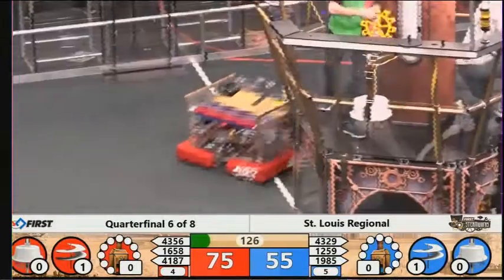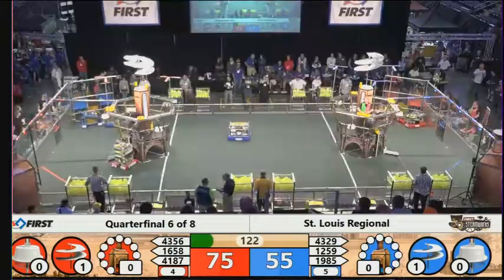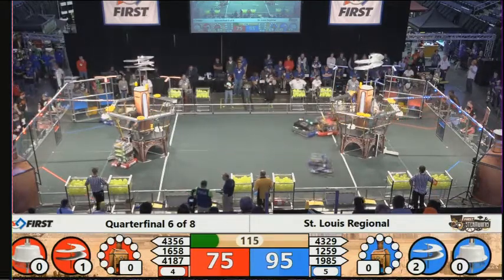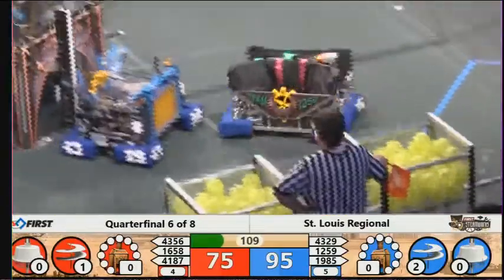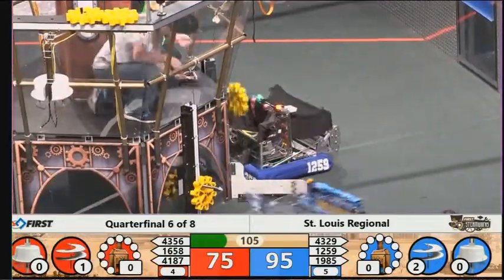4356 Furious George making a delivery over here at the Red Airship. We have a gear delivery that was successful to the Blue Airship, and there are now two propellers going in the Blue Airship. 4187 trying to get across the field. 1259 Paradise Ship going around the back direction, going to deliver a gear themselves to the Blue Airship.